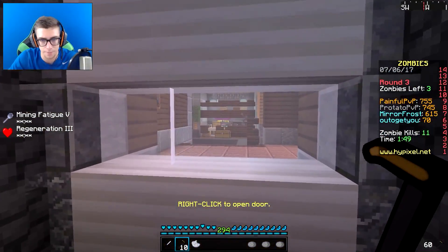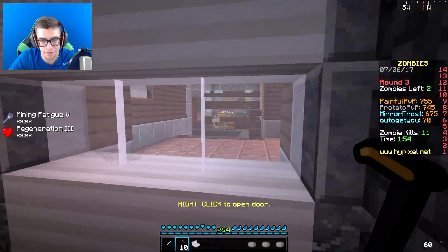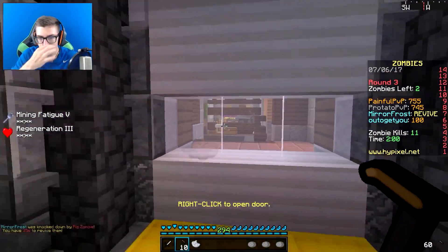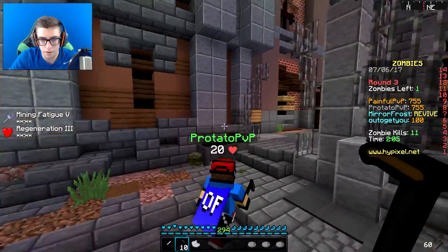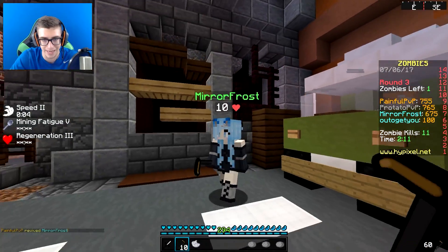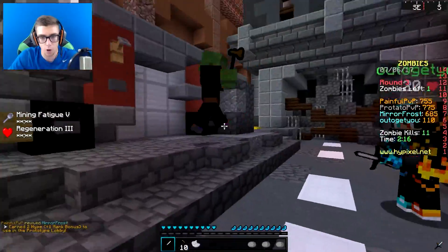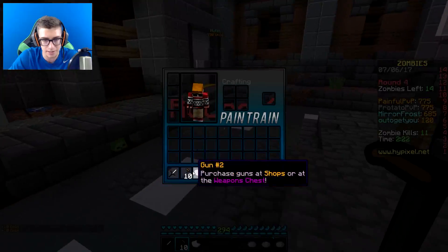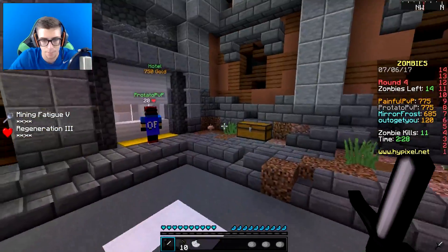I guess there's like a hotel that you can open up and go in there. Weapons chest — Potato, did you see that? There's legit a weapons chest in there, bro. Let's not open that up though, because if we open that up there's more ways — oh, there's a zombie. He's doing some damage to me. I headshot him. You headshot him? Yep. Hold sneak to revive — wait, our teammate died? I'm reviving you, bro. I got you, my man. Dude, zombies actually do quite a bit of damage.